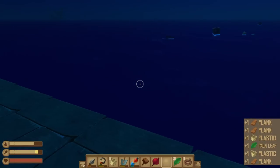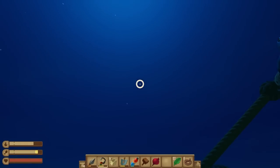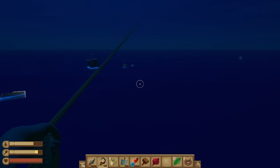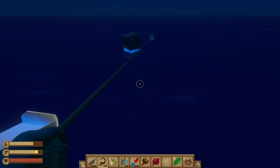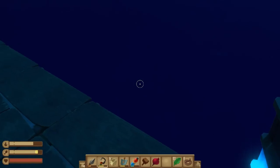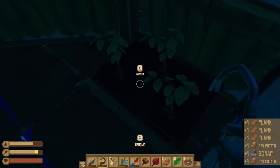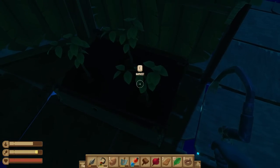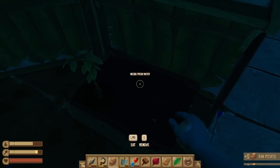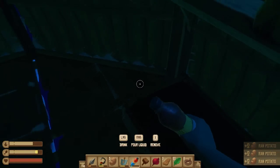There are loads of cupboards all of a sudden — has that been a new update? Storage crates in the ocean — oh, those chests have always been there. There just seems to be a very large amount of them. It's because we've had the raft going for a little while.